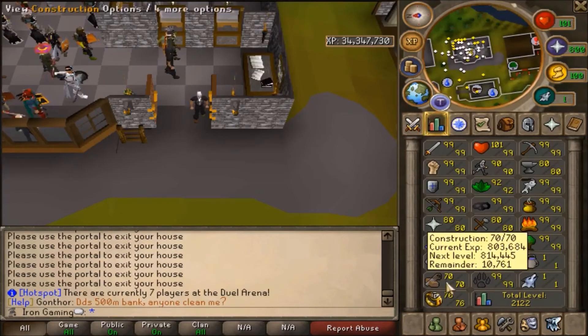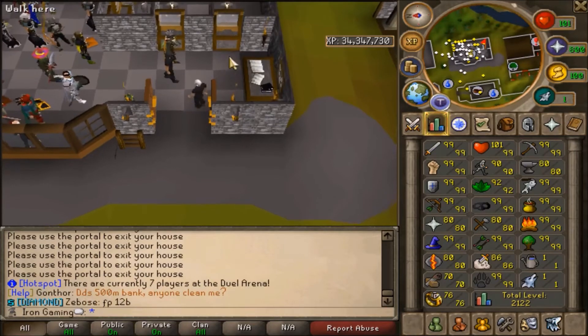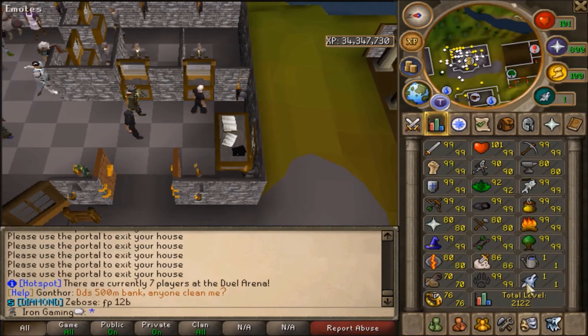I went for 70 Construction instead of 50 since I wanted a bit more total levels. We're now 2122, which means we just got our goal of 2100! But I still want to do a bit more skilling — I want to try to get all my skills at least more than level 1. I'll focus on these two skills next.